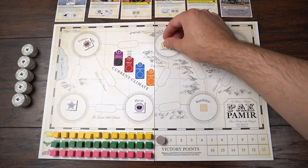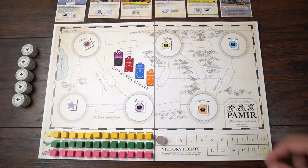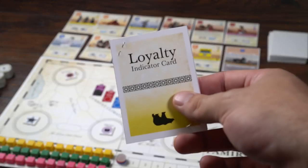The board is set up as a blank slate and a semi-constructed deck makes up the market. Each player will then pledge their allegiance to one of the three coalitions, and then the game is ready to begin.